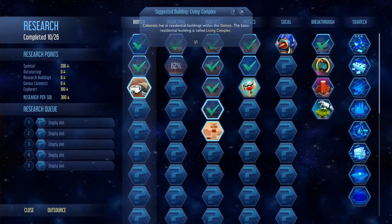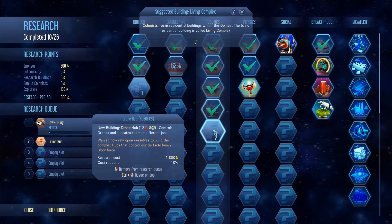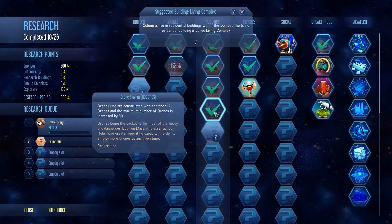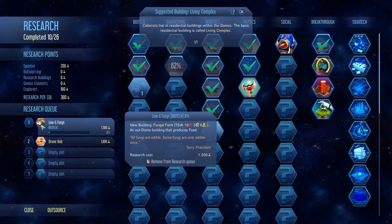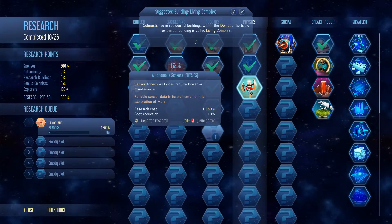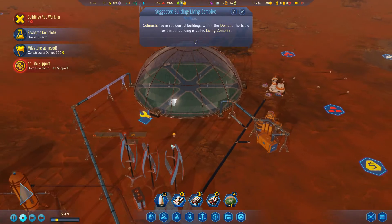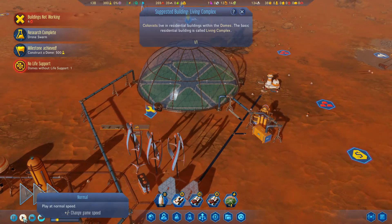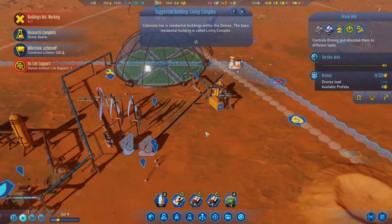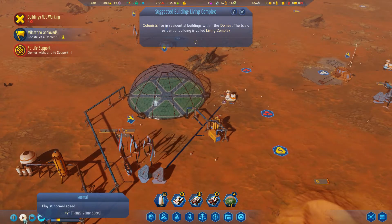Looking at the mission - construct a dome, done. Let's see research tech options: low-g fungi farm, robotics, new drone hub buildings. Actually, let me switch - I'm going to research autonomous sensor towers that don't require power or maintenance. These pipes should be connected now. Let's make sure I get more drones for the drone swarm upgrade.